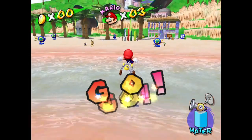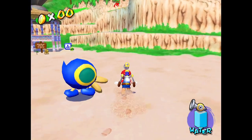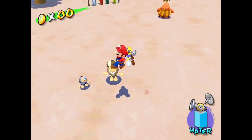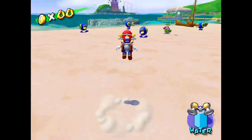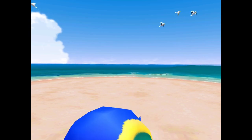The first thing I should mention is these duck-looking things right here. These are cat-a-quacks. What they do is they just toss you up in the air. I think they're adorable, though they can be a bit annoying, especially during one optional mission.